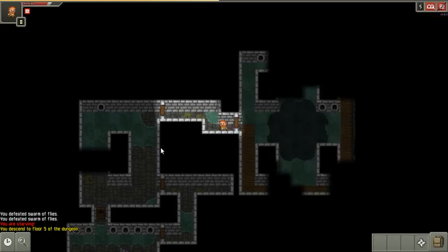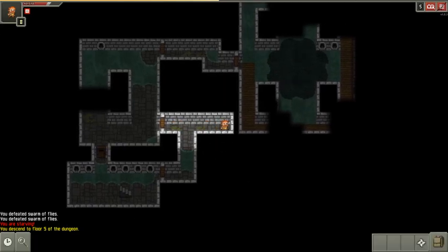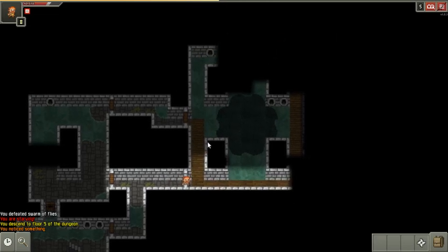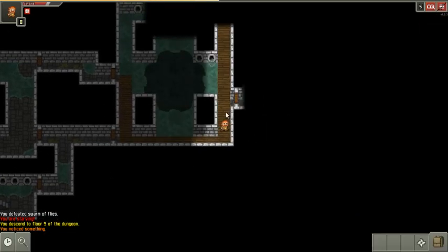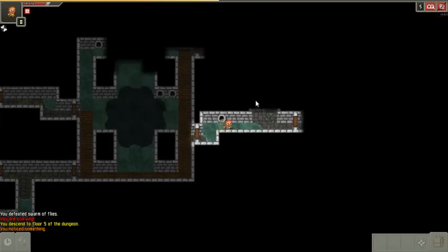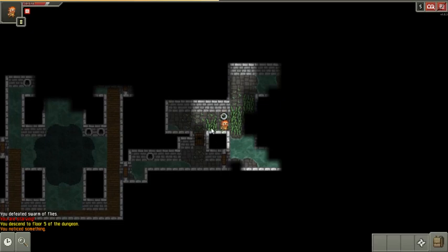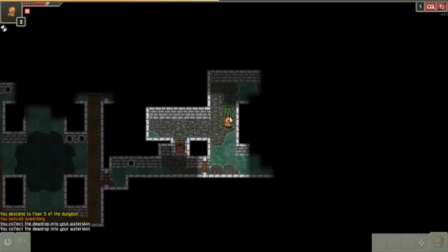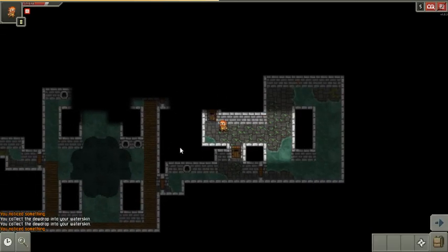I'm going to walk back through here. I'm hungry, as you can see, so I'm taking damage every few turns. Just search that, and that gives me that door in case I need to go around there to reveal the doors. I'm obfuscated, so it's harder for him to see me. I'm just searching around here to see what I can use to my advantage. Using terrain to your advantage is a big key to being good at this game.